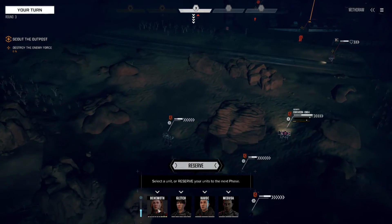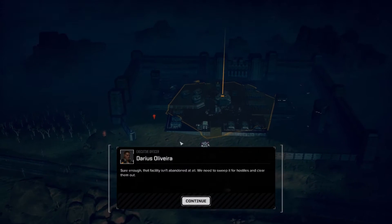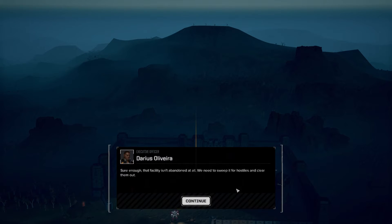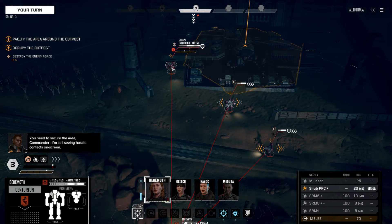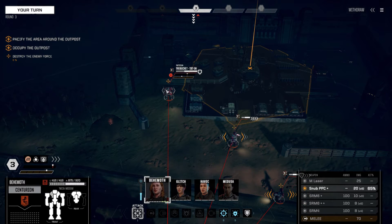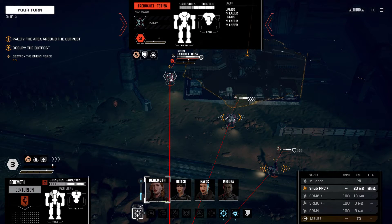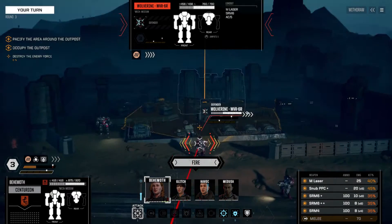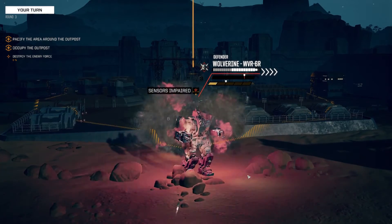Let's reserve for now and see what the medium initiative does. Managed to hit despite all those evasions. Let's send in Behemoth and see what we've got. Got a Wolverine here - that's the Jenna obviously. Sure enough, that facility isn't abandoned at all - we need to sweep it for hostiles. The Trebuchet's braced up, so I don't really want to be shooting at him. That Wolverine's got a lot of evasions - he must have jumped. I'm gonna pop this Jenna with the mech popper, I think.